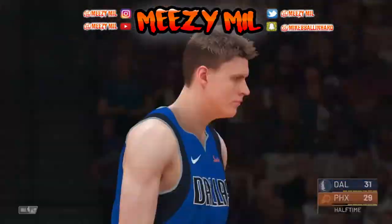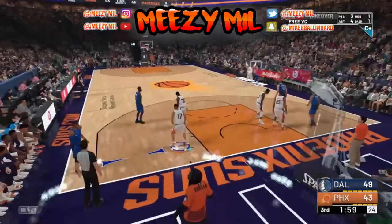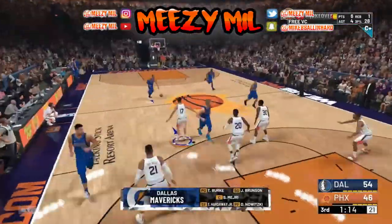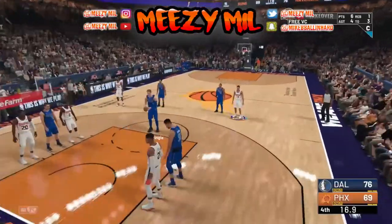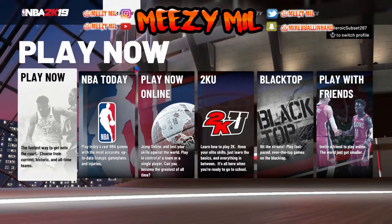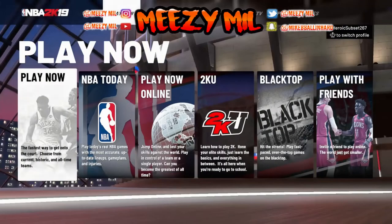Whenever you play your my career game, you just want to load up and play it regular like you normally would. This is mainly for the badge glitch, because if you play for rep you only get rep one time every 24 hours for that one game you play. Whenever you're done with your game, you just want to save and quit, and whenever it takes you back to the home screen, make sure you quit out of the app. This starts off your glitch — this is the first step.